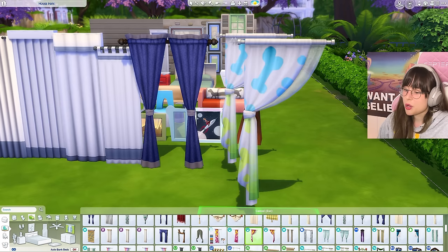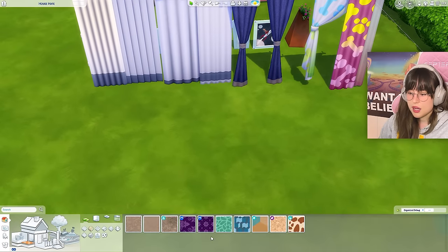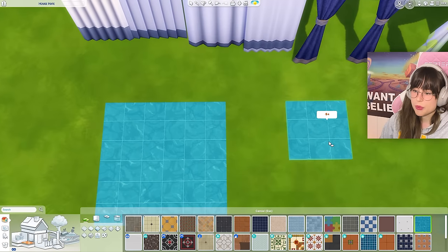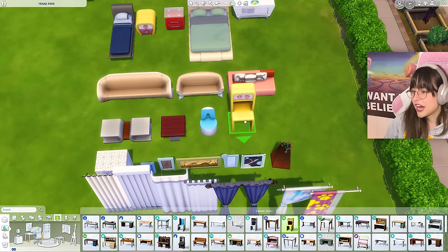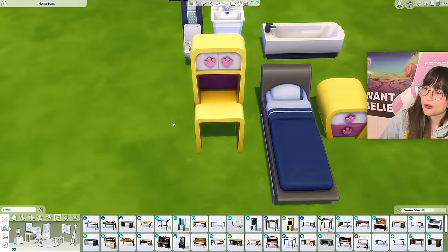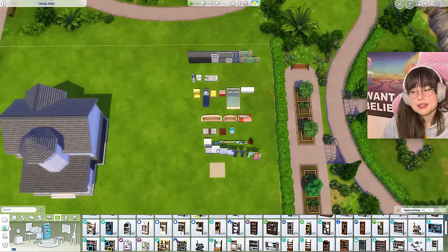Is there any flooring I don't like? Not really - oh, maybe this one. Maybe those are supposed to be pool tiles, but I do not like them. I think that is all the items in the game that I absolutely hate. Oh no - I hate this one as well, you gotta go in that pile. I was mistaken - I do not like that either. But apart from those, I don't really have a problem with everything else. So those are the items I absolutely hate, and the plan is to put them into my build and then try to make it nice with decorations and wallpaper.